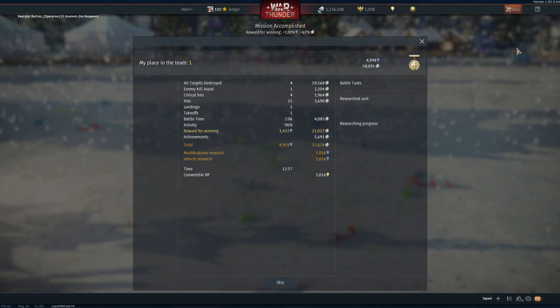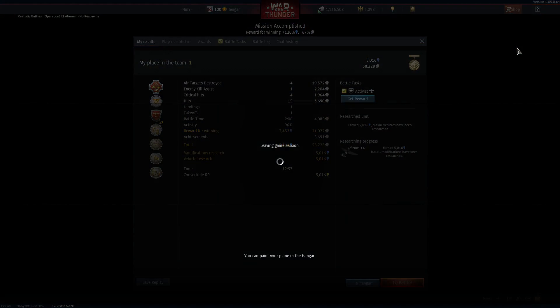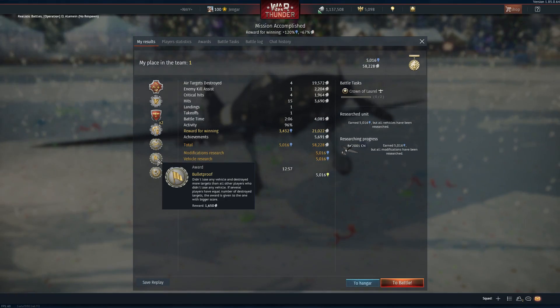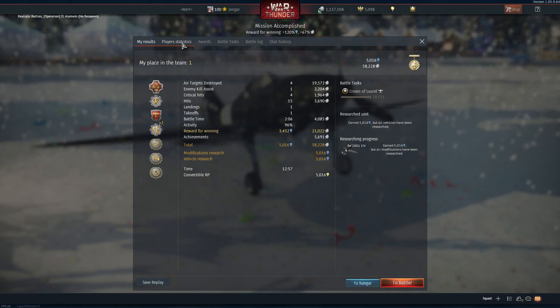Let's see what we got for that performance. We got Terror of the Sky, Bulletproof, On Hands, 58,000 Silver Lions, and 5,000 Research Points with those four kills.